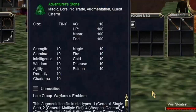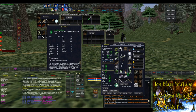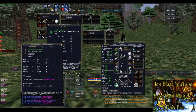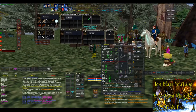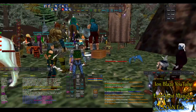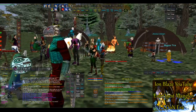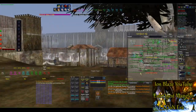I got an Adventurer's Stone, which levels up as you progress. It's a charm augmentation — you slot it into your augmentation slot. Holy smokes, that's a really nice piece of gear. That's all you have to do. One other really cool thing: you can go talk to the Magus — there's a soul binder here too — and the Magus can teleport you to all the other different camps that are available.